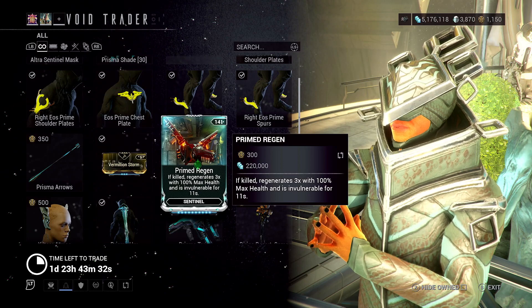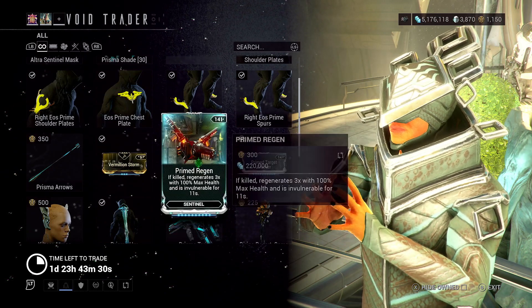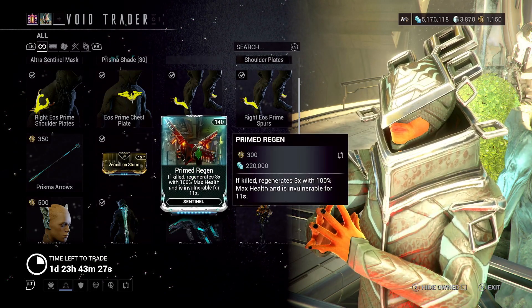There's a stance mod for claws. Primed Redent and Primed Target Cracker are both pretty good. Primed Redent is really good for Sentinels, especially with the rework coming up.